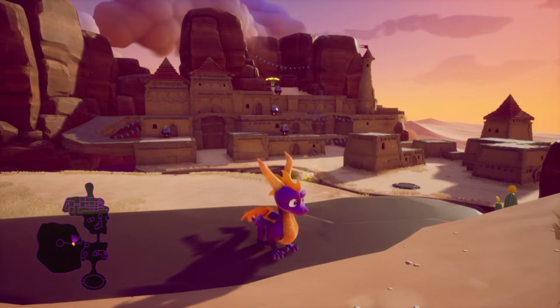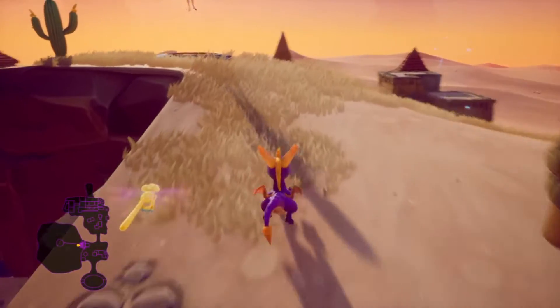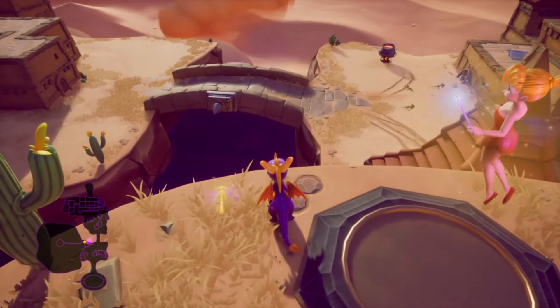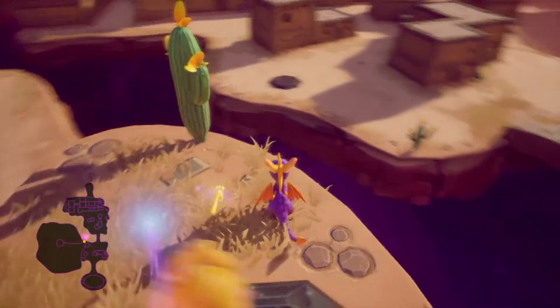Here's another Spyro the Dragon quick tip video. This is on the second world — I believe the third level — it's called Cliff Town. I was looking for the last 10 gems for the longest time.